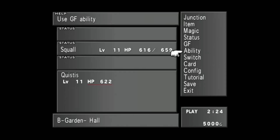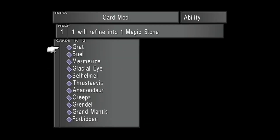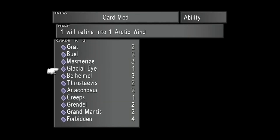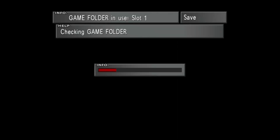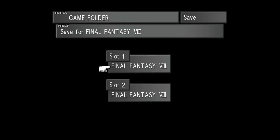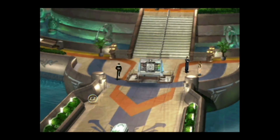Now here's where it starts to get a little bit tricky. The next thing I want to do is mod some level five cards - multiples of them. I need four Marlboro cards, ten Ruby Dragons, and ten Behemoths, which are all level five cards. They can be a little bit more difficult to get. So let's save, and then I'll show you where we're going to start getting level five cards. A good place to get level five cards is Trip Groupie One, and I believe that person is in the cafeteria.